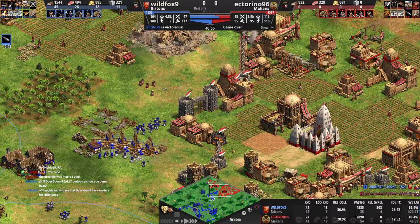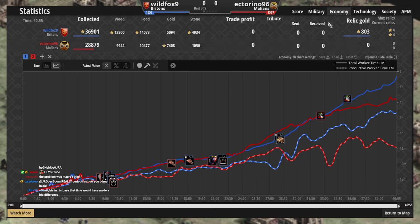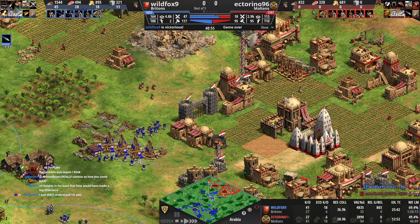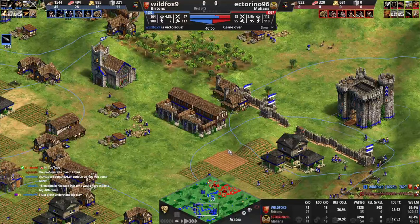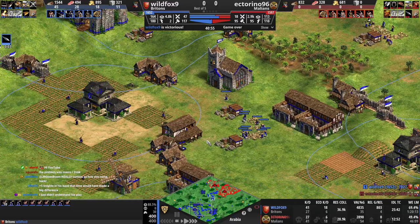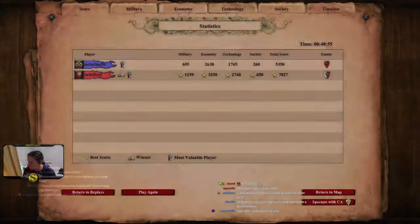Let's take a look at the statistics real quick. Opponent was pretty far ahead economically in the end there - I didn't understand his play either, but it worked out. It worked out because half your units just weren't in the fight. If you had five more knights down here the opponent is dead - his play did not make sense, but what happens when half your army is just not even there?